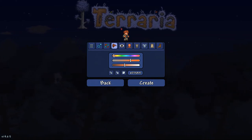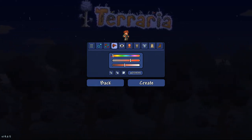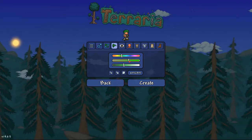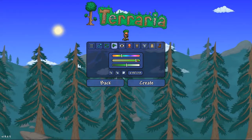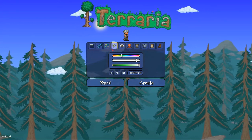You can see up here our character is changing along with all of the changes we make. Here there are three different wheels for color: this one is the color itself, this is the saturation, and this is the brightness. We can make his hair very bright and not as saturated.